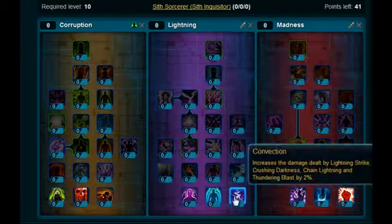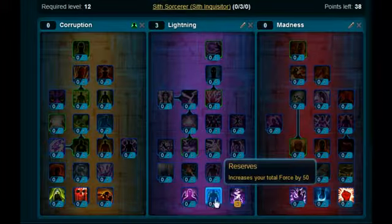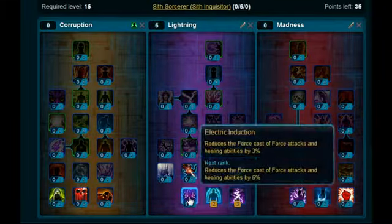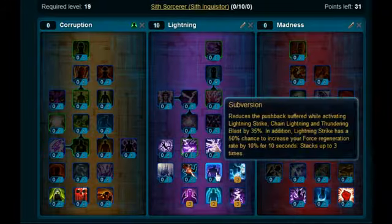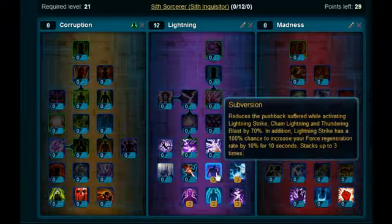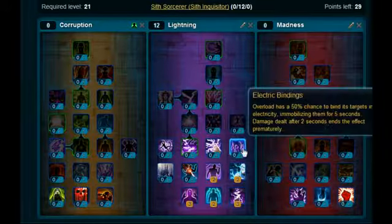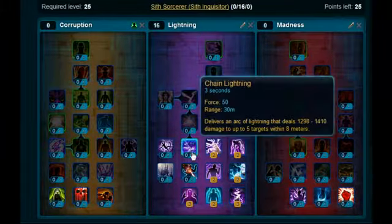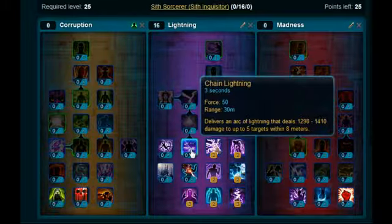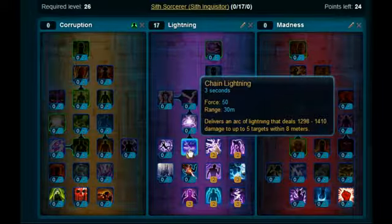Our main tree is lightning. You want to stick three points on Convection, then two on Reserves, three on Electric Induction, two on Lightning Barrier, two on Subversion, two on Electric Bindings, and two on Lightning Barrage. Then you can pick up Chain Lightning, which is quite a cool skill — it allows you to attack multiple opponents with lightning.